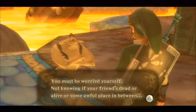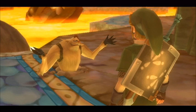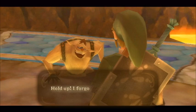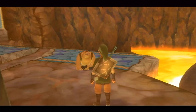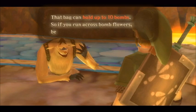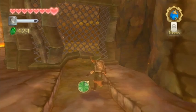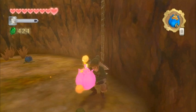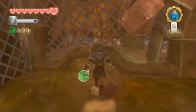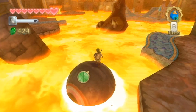The bomb bag works just like it did in previous Zelda games — it allows you to store bombs. What's different in Skyward Sword is you can pick up bomb flowers that are on the ground and once you pick them up you can press B to store them into your bomb bag. So the days of finding bombs under pots or purchasing them — while you can still do that in some cases — it's a lot easier to just find a bomb flower, pick it up, store it in your bomb bag, since bomb flowers grow back in just a matter of seconds.